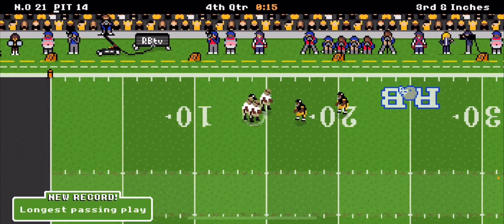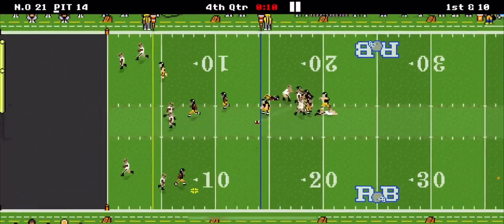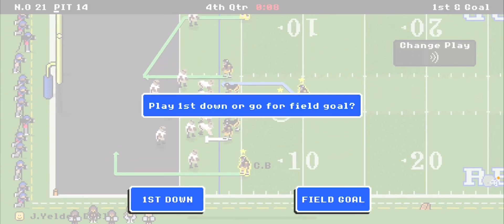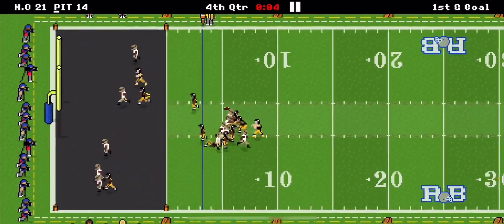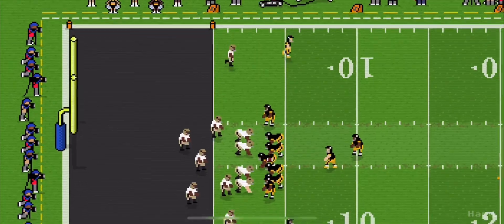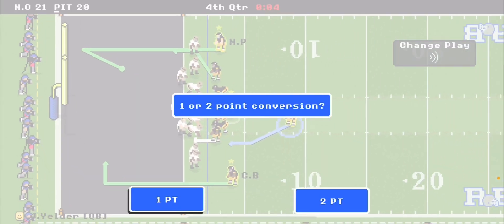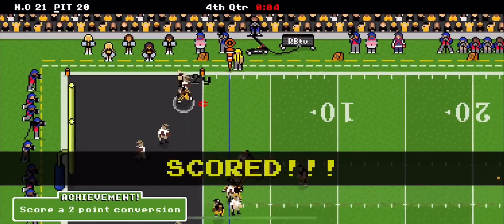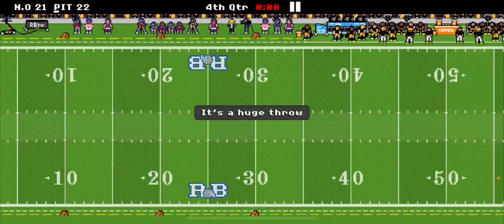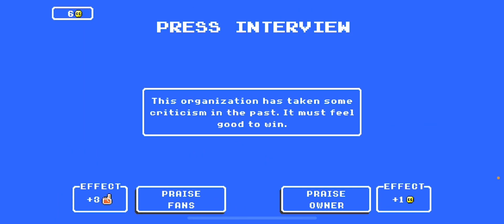We gotta score and go for a two-point conversion. We throw to Borum for an 11-yard gain. Then we pass to Demby for the touchdown — probably the game-winning touchdown right there. We go for two and a random tight end catches the ball for the two-point conversion. Looks like we won the game — and yep, we won! What a crazy win!